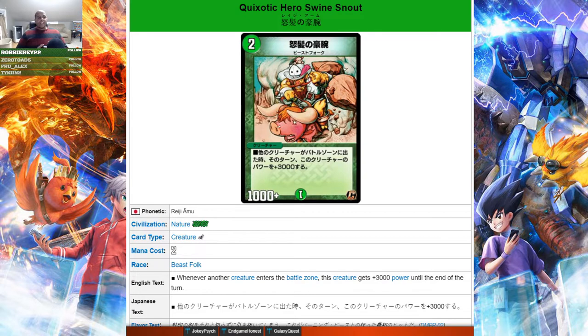Next up we have a personal fan favorite: Quicksided Kiro, Swine Snout — a two mana beast folk. Whenever another creature enters the battle zone, this creature gets plus 3000 power until the end of turn. So while it's sitting on the board and your opponent summons a creature, it gets buffed up — same when you summon a creature. You can play this on turn two, summon something else on turn three, and it becomes 4000 power, allowing you to attack into your opponent's shields. It forces your opponent to either not summon on their turn, or use a spell to remove Swine Snout before playing something else.